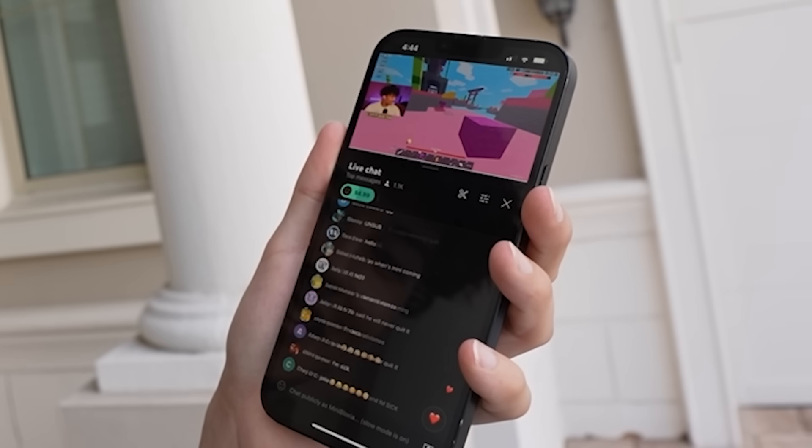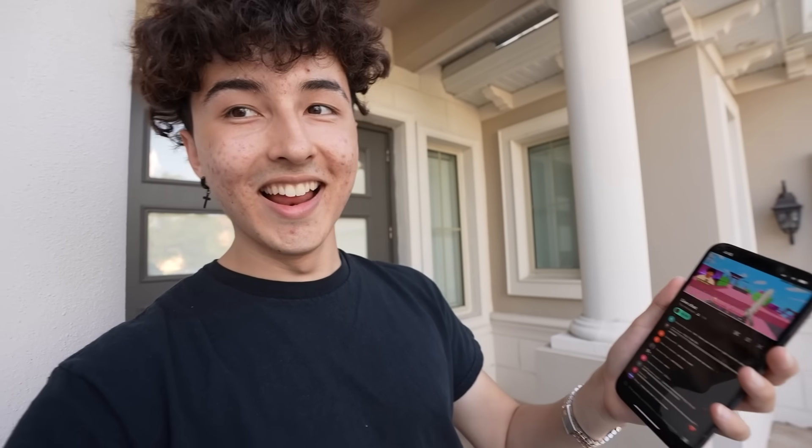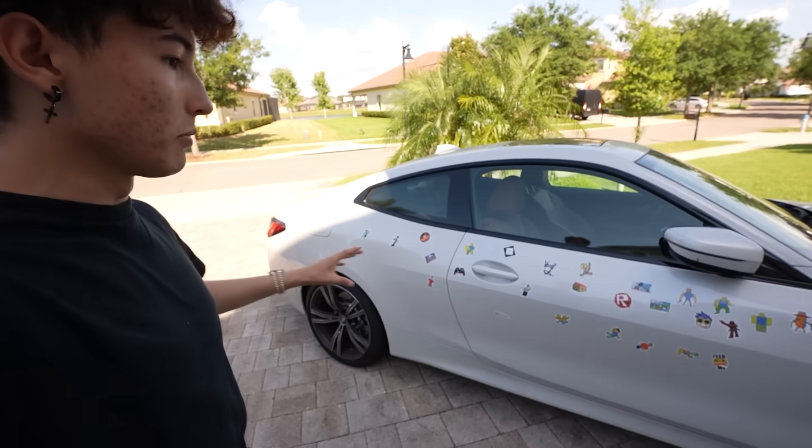The donation goes through — Foltyn reacts: 'Mini blocks, we live in the same house, why is he donating to me?' I call in: 'What's up little man, how's it going?' Everybody in the chat is going crazy. We sent a little donation for now; we're gonna continue with the stickers, get this whole side filled, then send him another donation and possibly go into his room.